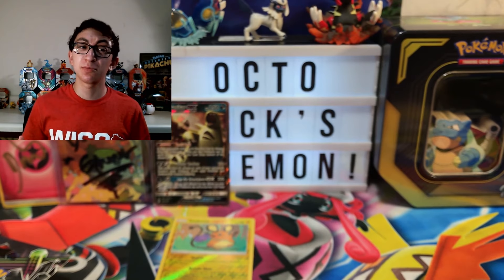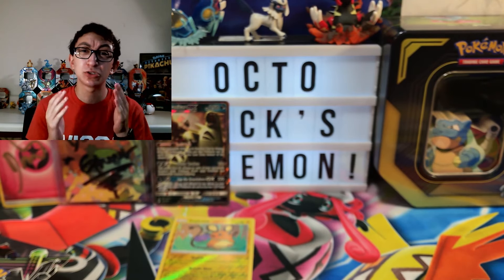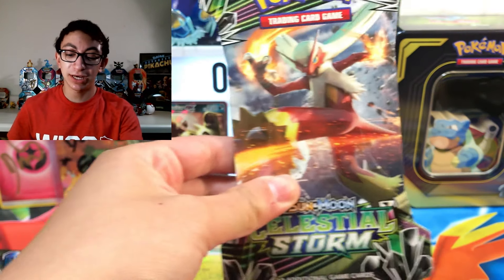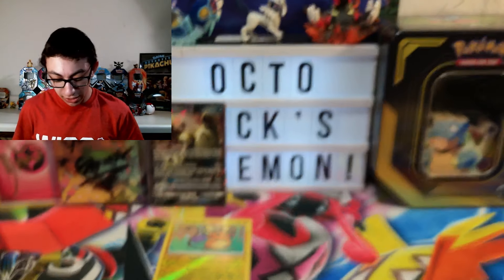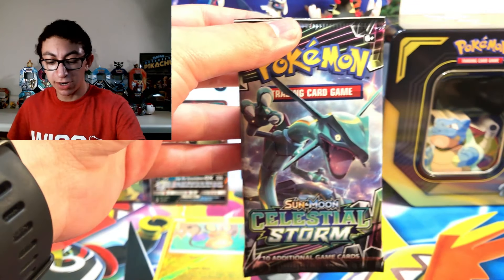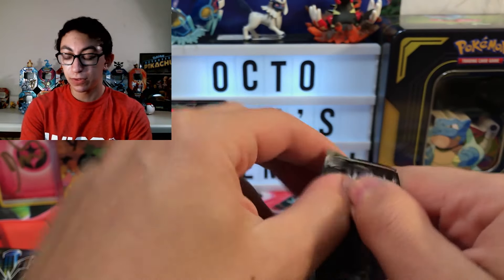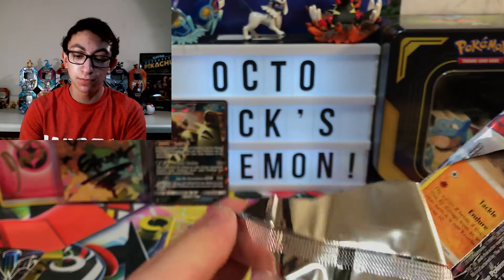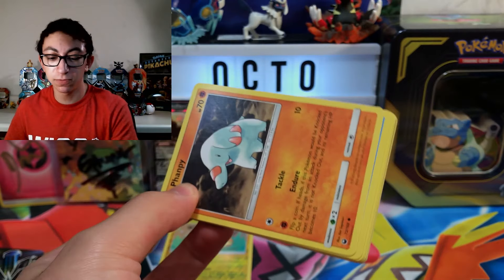I'm here to get all the bad pulls so you guys don't have to. I usually get bad pulls, and then everybody else in the Duck Squad can get some really good pulls. Not a double pack art this time — this is just the Rayquaza versus Blaziken. Unfortunately, we don't get that double. And Celestial Storm opens so easily, it's like butter.